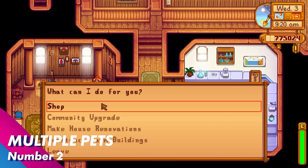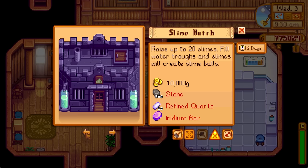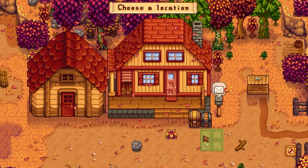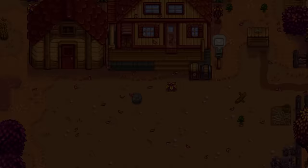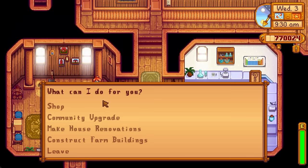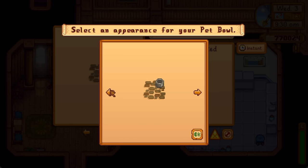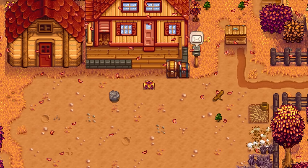Let's talk about multiple pets. In order to get multiple pets, the first thing you need is a pet bowl. You can purchase one off Robin. The great thing about pet bowls is that there are loads of different types to choose from. They all cost the same — 5,000 gold and some hardwood. The best part is that when you place it down, Robin will build it instantly, as she says, it comes prefabricated. You can place as many pet bowls down as you wish, and the different types will give players nice options to match their own farm aesthetic.